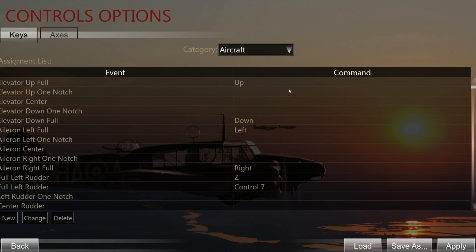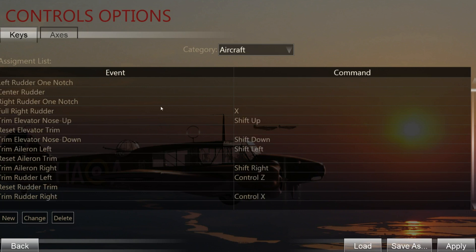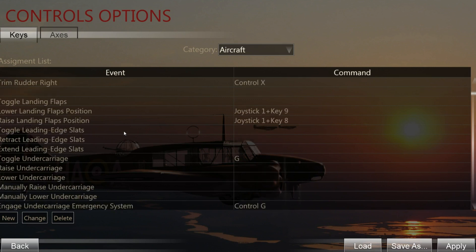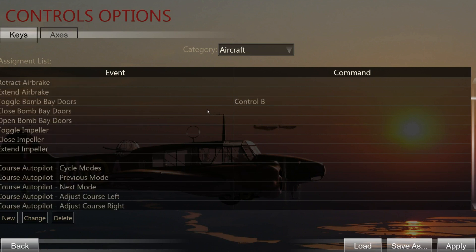That's pretty much everything you need to equip for the axes. Now we're going to look at the keys. Go into 'Keys' and then 'Aircraft.' Here we set up the important things we need - things we don't want to do by clicking in the cockpit because it takes too long in some situations. The first things you need are 'Lower Landing Flaps Position' and 'Raise Landing Flaps Position' - these are the two buttons for lowering and raising the flaps.